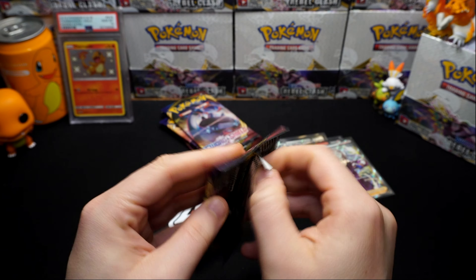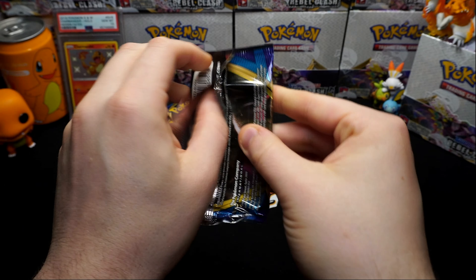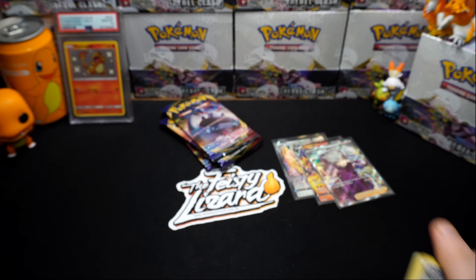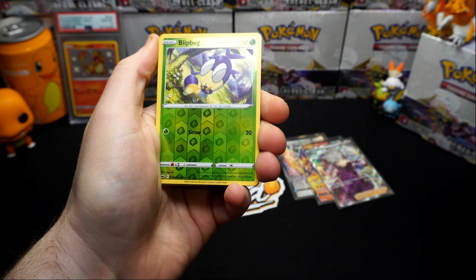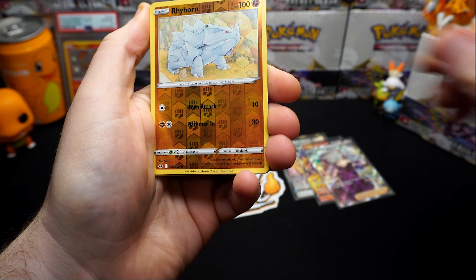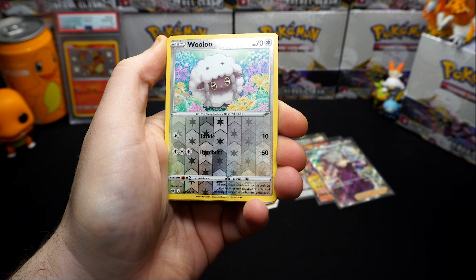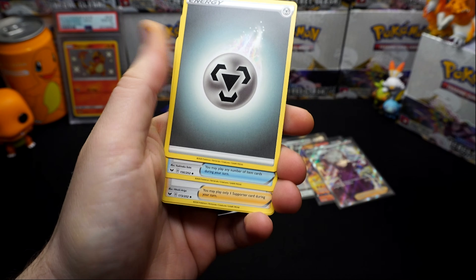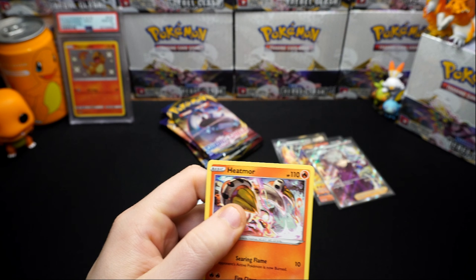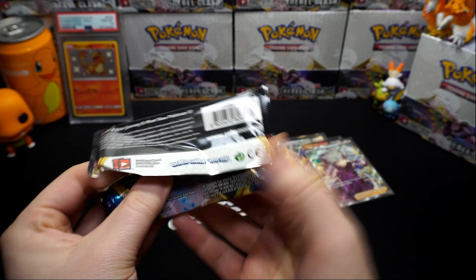It's definitely a little bit thicker and more solid around the edges. There it is. Metal Saucer, Blipbug, Gengar - beautiful Gengar reverse holo - another rare, Rhyhorn, Wooloo, a second version of Wooloo, and a Snorlax.